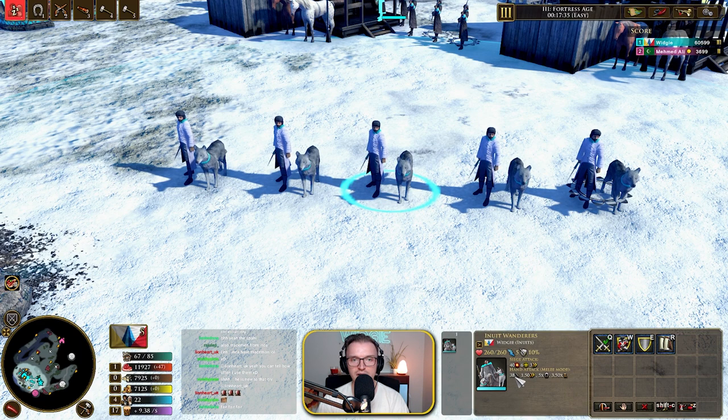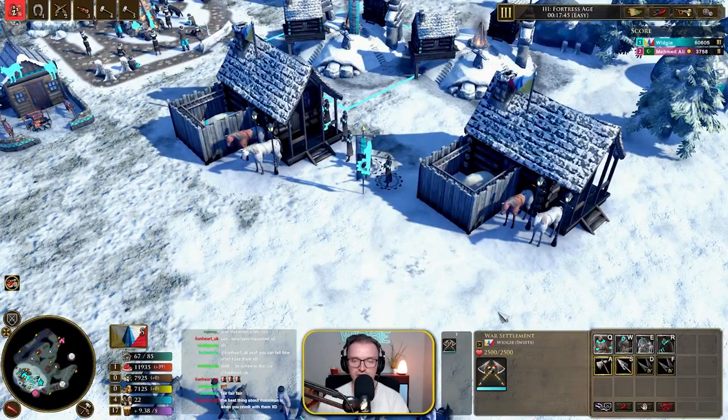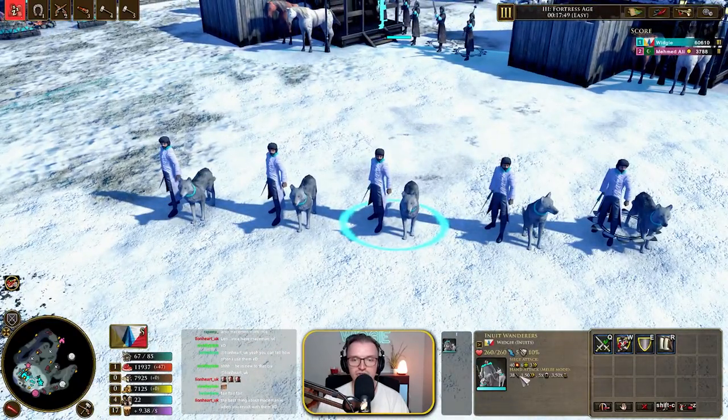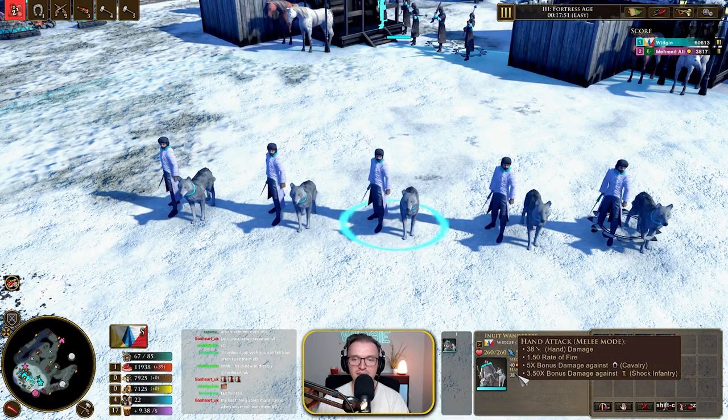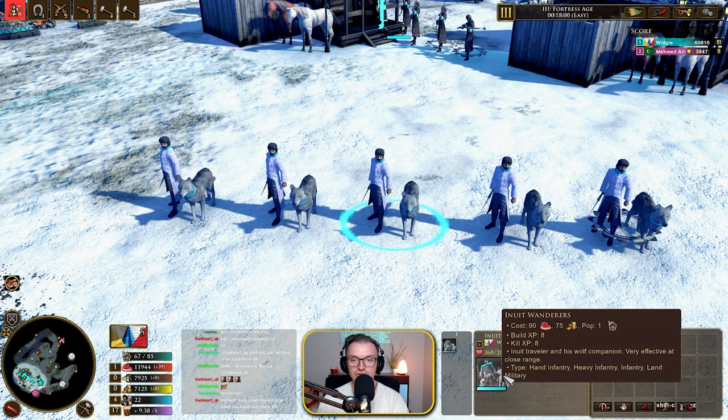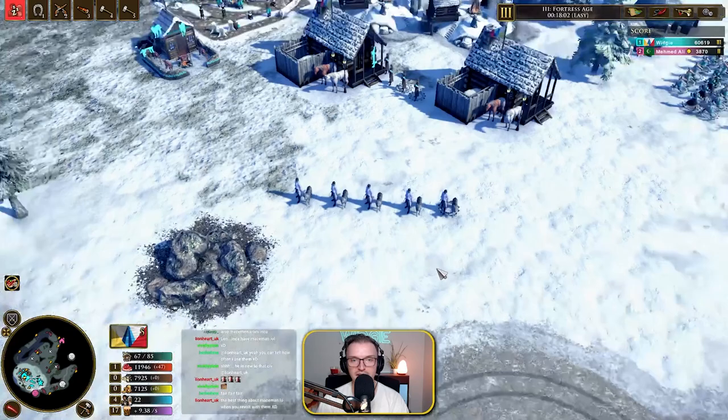The Inuit wanderers basically have a bonus to cavalry and also bonus to shock infantry — they're just like another spear unit. I think you'd just rather build the guardians. But the Inuit wanderers do 38, times by five to cav. That's insane — obviously needs some balancing. You could absolutely delete cav with that. They do cost 90 food and 75 though.